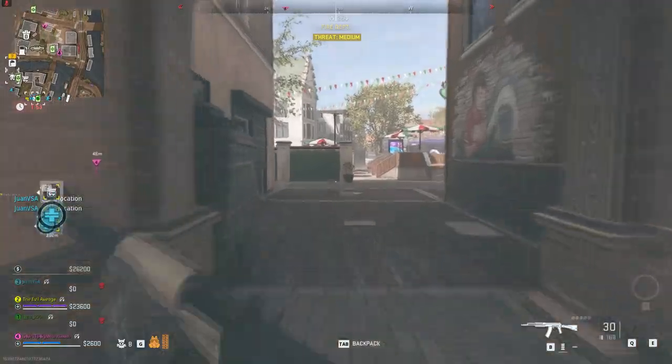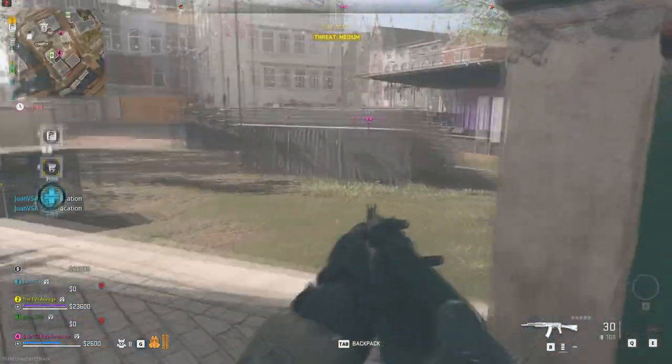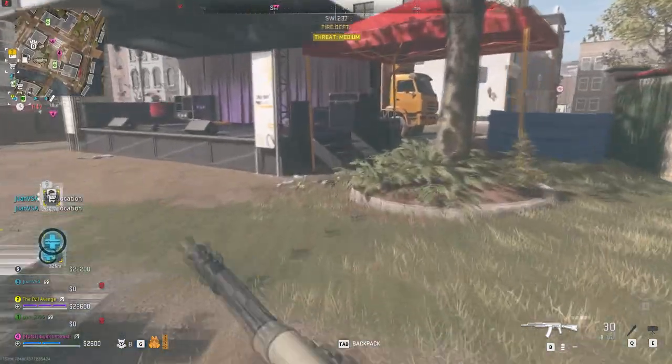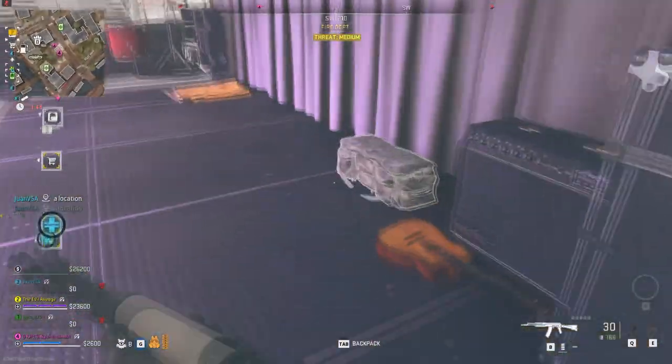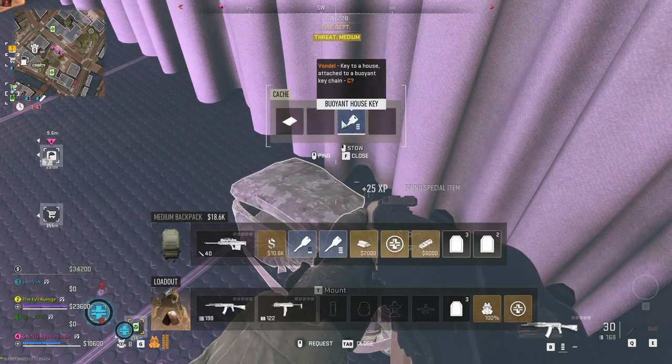The first one is on the northern part of the fire department. You'll find a duffel bag on the stage where you can use the stage back key. Inside the duffel bag you'll always find a GPU which will spawn 100% of the time, as well as a boolean key.